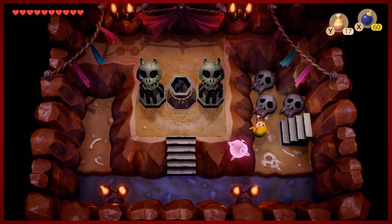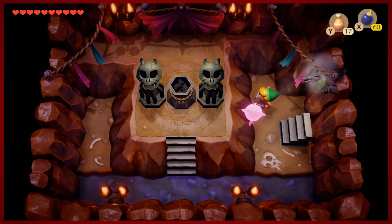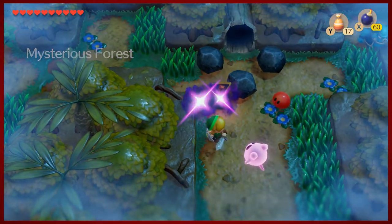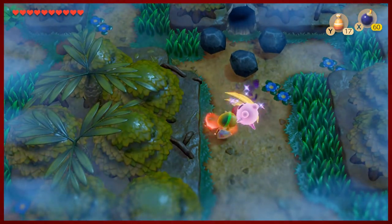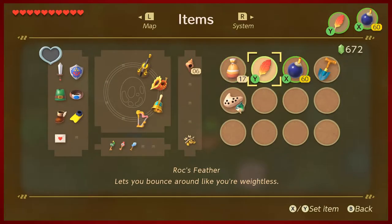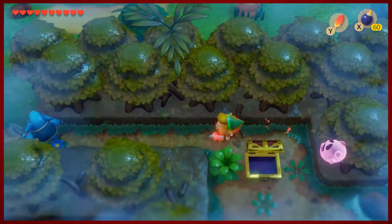There are three of these little devil encounters on the overworld - one will net you more magic powder as you saw, one gives you bombs, and the third is a secret we'll come back to. I don't want to spoil it.